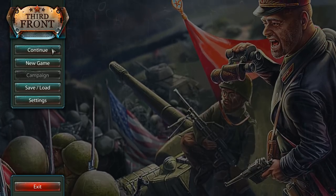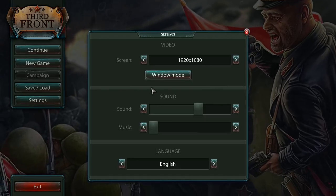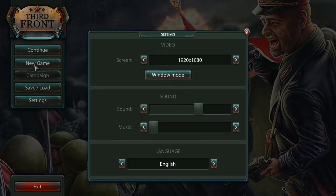Here's a look at the main menu: Continue, New Game, Campaign, Save, Load, and Settings. Under Settings, it's pretty simple — screen resolution, windowed mode, sound and music sliders, and language.